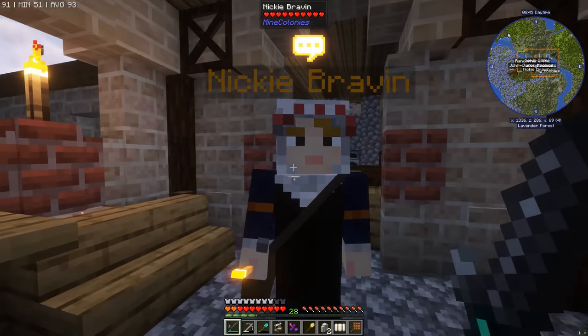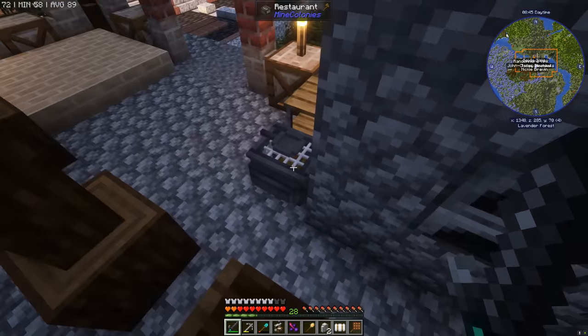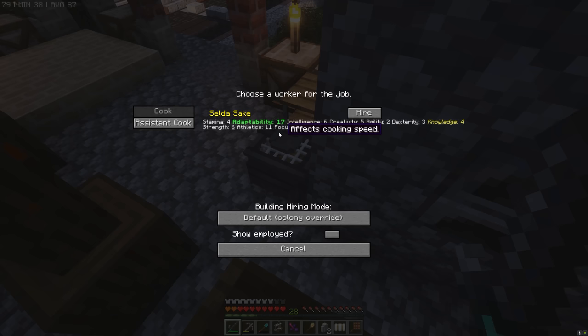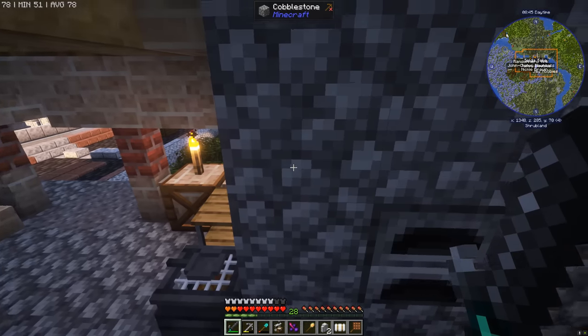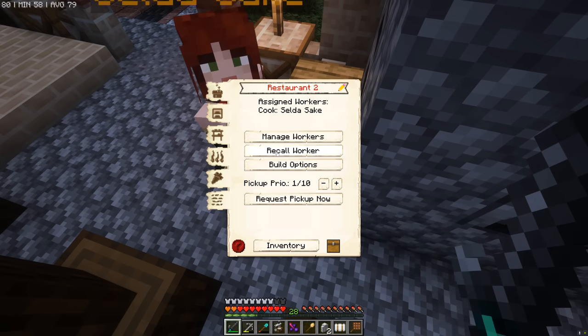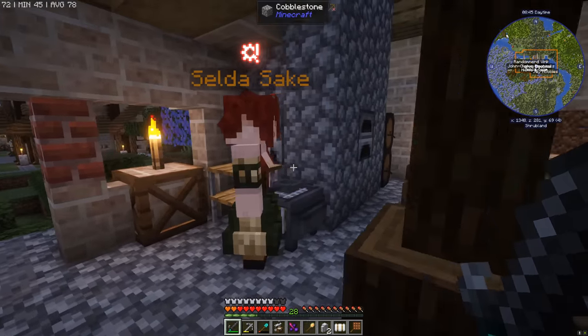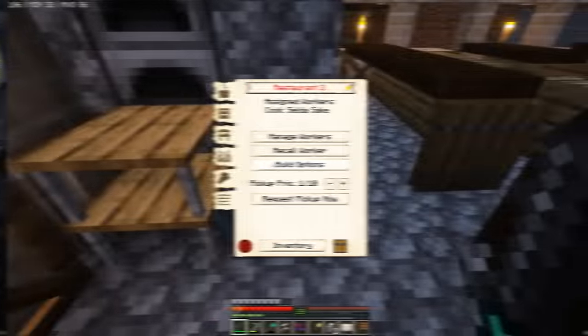Now we're going to hire a cook - we've got one more colonist, the last child, so it's got to be Zelda Sake. And crazily enough, she's somehow got 17 adaptability - I don't know why that stat is so high since she was a child of our colonists, but she's perfect for this job. Let's get her over here and see what a medieval cook looks like - oh my god, I love the red hair! Look at that bun, amazing!